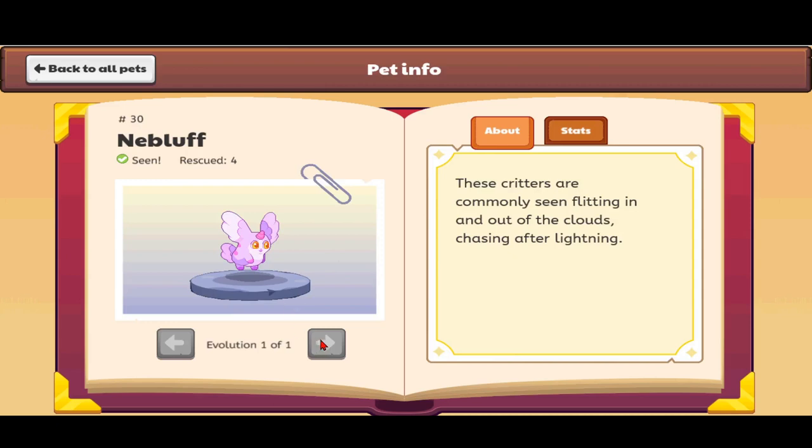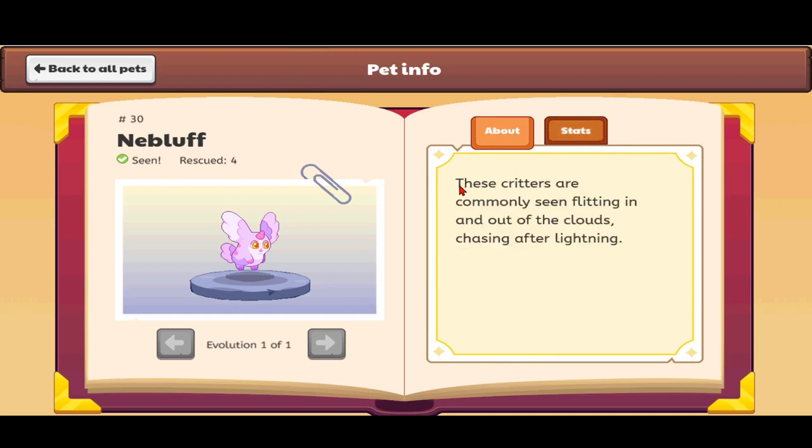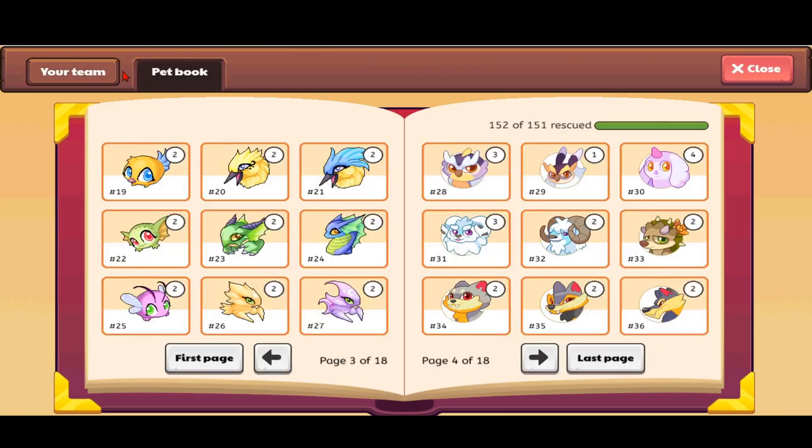I found a Nibloth. It does not evolve into anything. It is a storm element pet, and it has more hearts but less power. The description reads: 'These critters are commonly seen flitting in and out of clouds, chasing after lightning.' It actually creates lightning, I think from its horn, because in the old Prodigy it used to create the spell called Trinity, which took three lightning bolts and attacked the other player. So let's close this pet team.